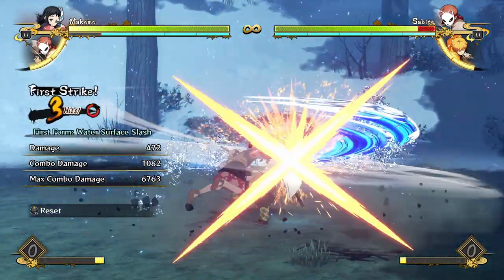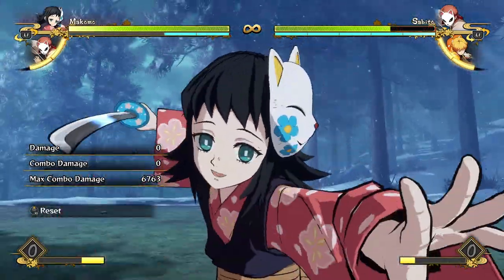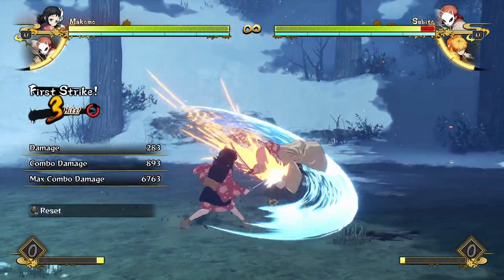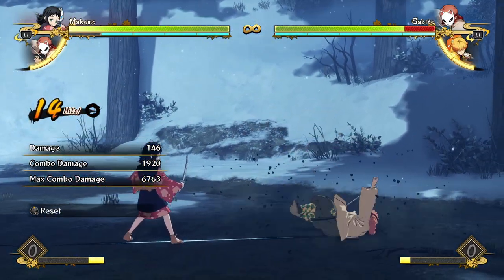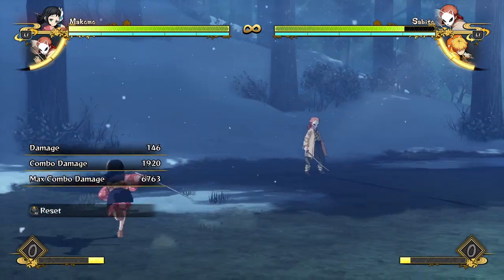The same goes for her aerial combo, except it's a little bit more inconsistent, so I like to just go for the specials. It's a little less damage, but it's the same principles. You also obviously have the option of ending any combos in a water wheel for a hard knockdown to build back a bunch of meter, since you'll be spending a bunch of meter in your crazy cash-out combos.